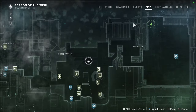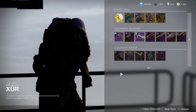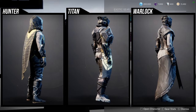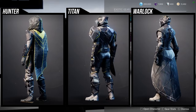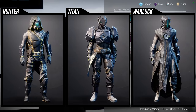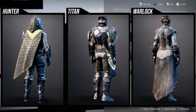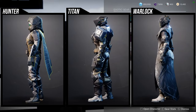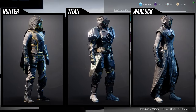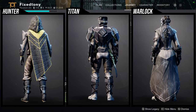Xur is in the hangar at the Tower and he's currently selling the Warmind armor — specifically the Escalation Protocol armor. That's pretty crazy and I'd definitely recommend picking it up just because it is really rare. That being said, this armor is historically terrible for fashion unless you lean into specific looks.